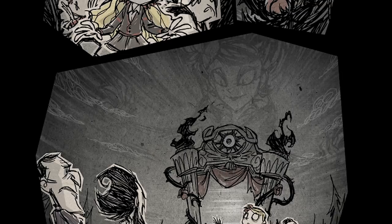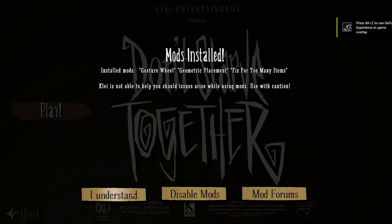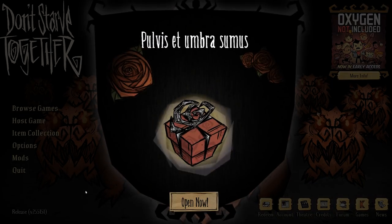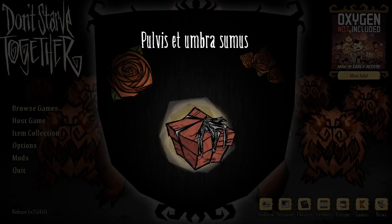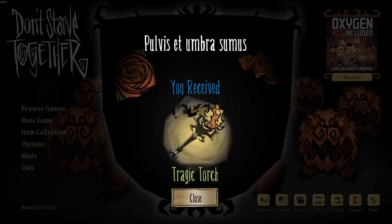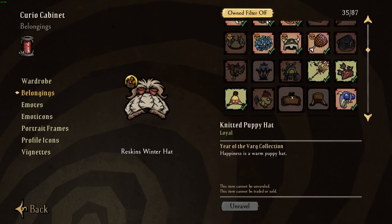If you've gotten to this point, it should indicate that you have unlocked the Tragic Torch skin for Don't Starve Together, and it will be available the next time you log into Steam. In regards to claiming your Tragic Torch, you'll simply need to log in to Don't Starve Together as you'd usually do, and once successfully logged in, you'll see a gift appear with the title of 'Pulvis et Umbra Sumus' — the Latin phrase used previously in the puzzle to progress. Click 'Open Now,' and the loyal Tragic Torch skin will be added to your item collection, and you can find it by browsing through your belongings in the Curio Cabinet.